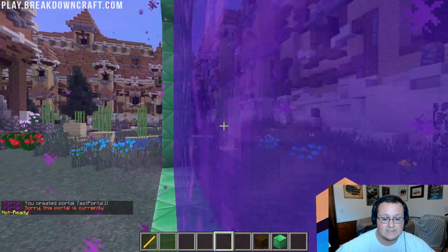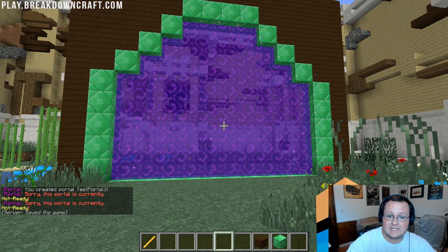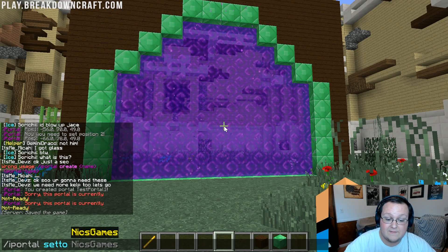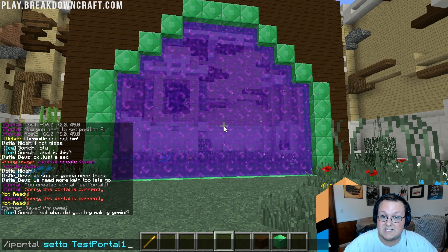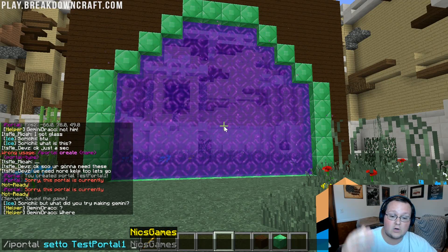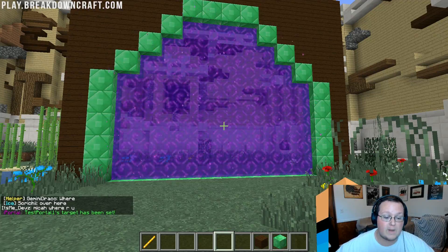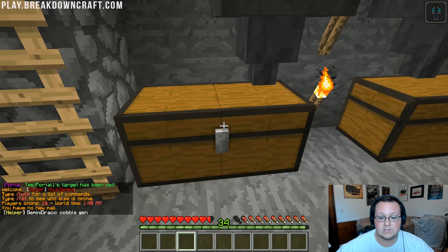A portal is created, but if we go into it, it's not going to work — this portal is currently not ready. We need to configure it. Type slash iPortal space set to — all one word — space and then the name of the portal, which was test portal 1. Then set it to whatever the name of your bungee server is. In our case it's survival — yours might be factions, skyblock, whatever. Hit enter and boom — the target has been set. Step into the portal and now it will take us over into the survival world.